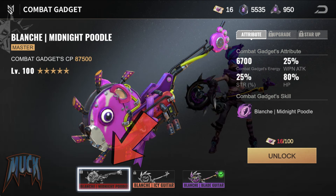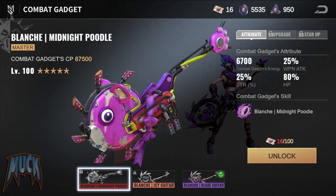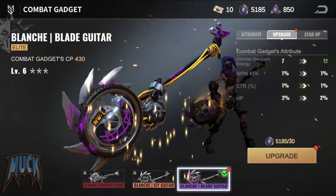Finally, the Midnight Poodle increases Weapon Attack up to 25%, as well as STR, and HP up to 80%. The skill restores up to 700 focus points when performing a Critical Attack. It also restores up to 100 points of focus for each additional living hero in your formation over the enemy's heroes. If the number of living heroes is equal to or less than the enemies, it restores up to 100 focus points.